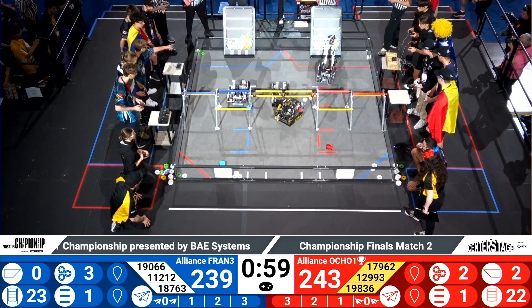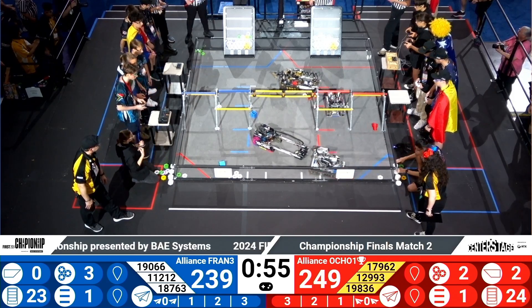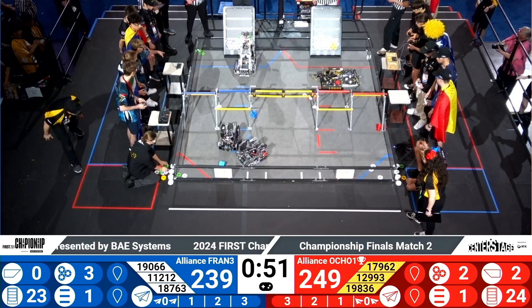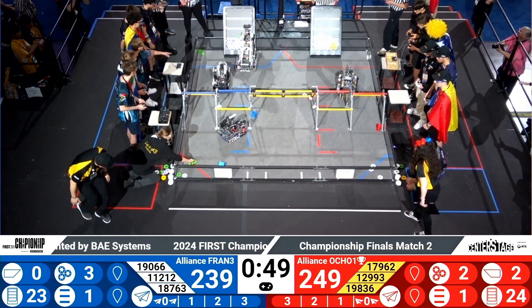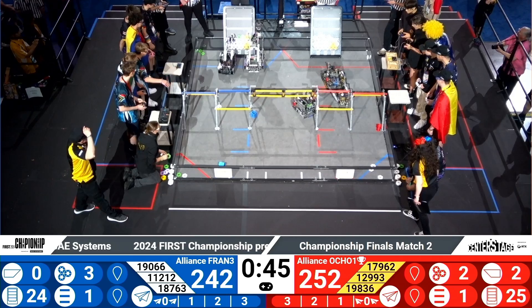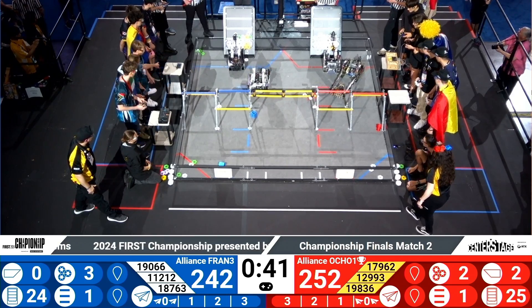Now it's a 10-point difference. AI Citizens heading over to blue alliance as their alliance partner TechSpan grabs some pixels. Meanwhile, on the red alliance, Robo King's Harem scrapping up some extra pieces. They get stuck on the rigging of the field, but it's okay — they're off.